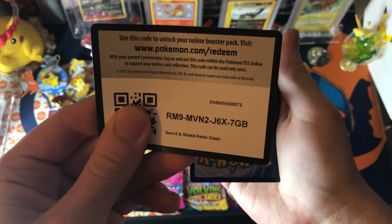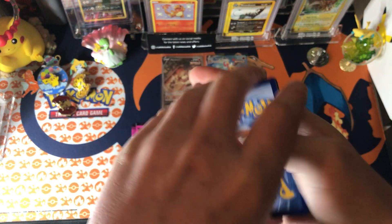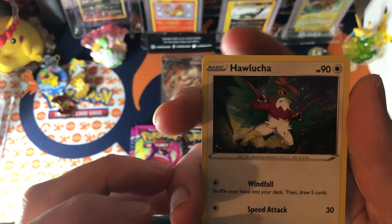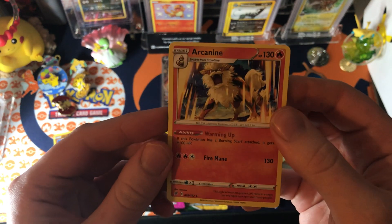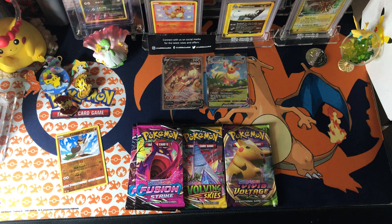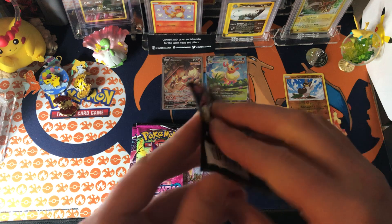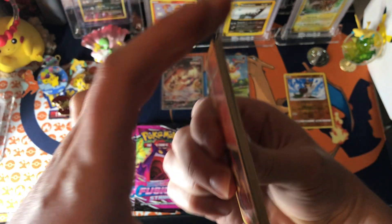So Rebel Clash is greens and whites. As I said last video, I didn't know if it was just white codes or not — it's not, it's a holiday set. It's very interesting looking art there. It's a very nice Arcanine. It's a very sus looking Far-fetched — he's about to beat someone's ass. Either that or he's judging someone; he's seen some sus shit.